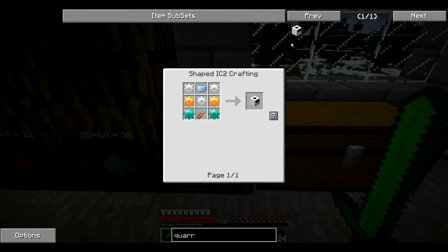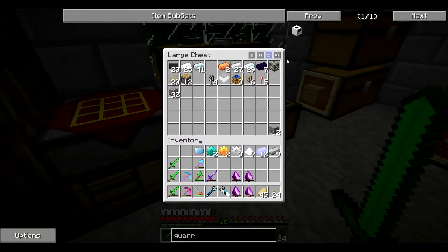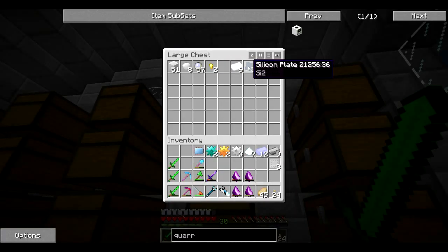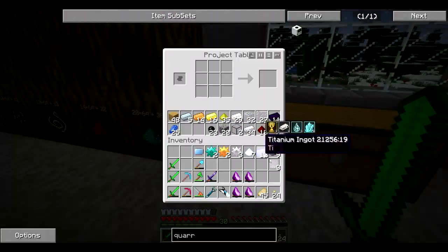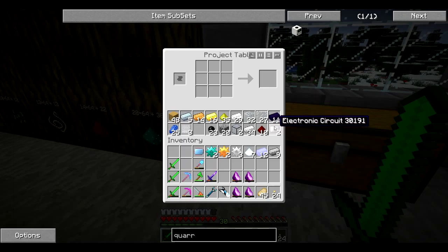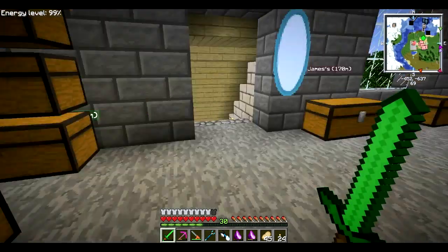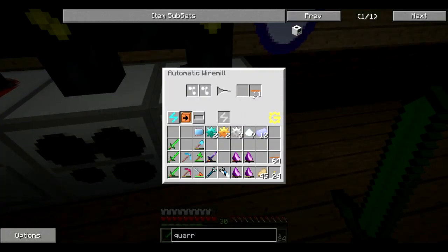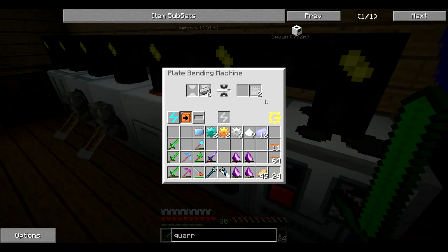We need a diamond drill. To make a mining drill we need a re-battery, an electric circuit, and five steel plates. I'm gonna have to go make some steel plates unless I have some laying around — we got three, not nearly enough. Let me plate-bend these. I should have a boatload of wire in here that I was stripping down. Let's wait for these steel plates to bend up.